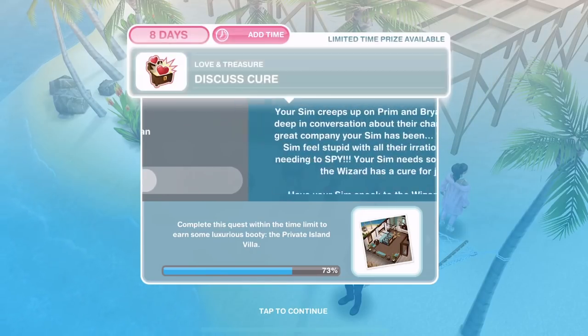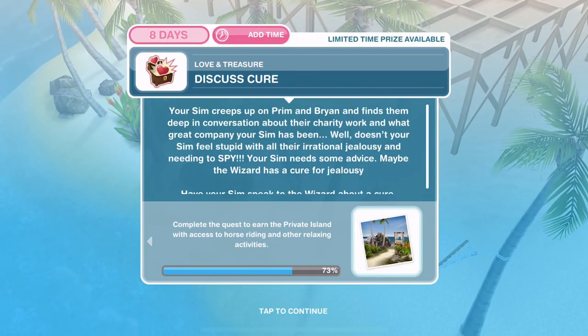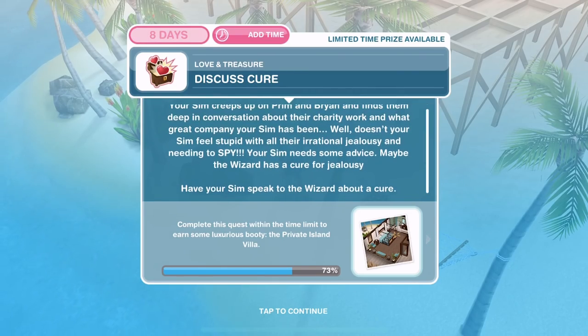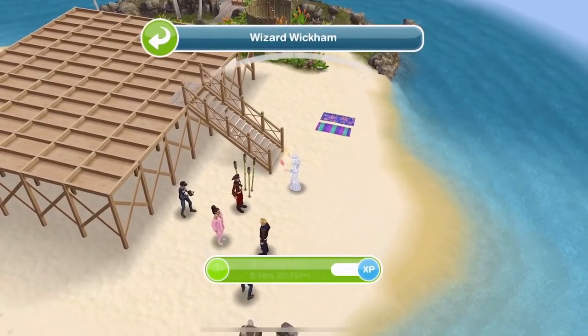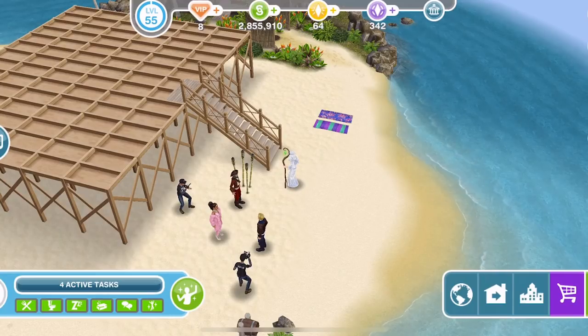The date has finished — hopefully we didn't get spotted. We need to discuss a cure. Your sim creeps up on Prim and Brian and finds them deep in conversation about their charity work and what great company your sim has been. Doesn't your sim feel stupid with all their irrational jealousy and needing to spy? Your sim needs some advice — maybe the wizard has a cure for jealousy. Have your sim speak to the wizard. Let's go and find the wizard and discuss a cure for eight hours and 20 minutes.